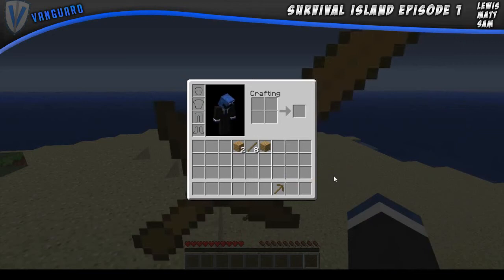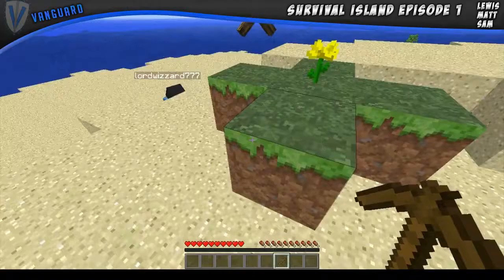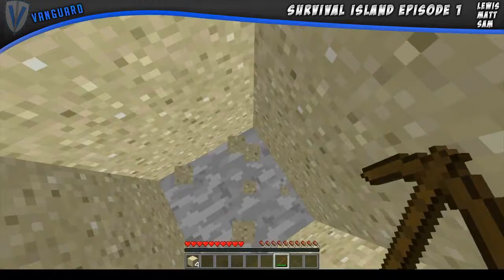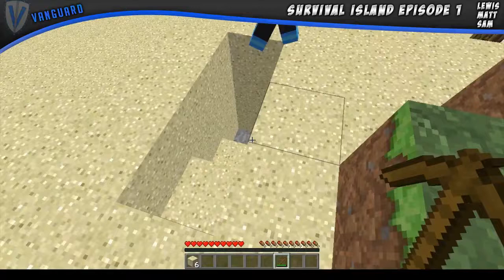There's a wooden sword each and I'll start mining. There's a wooden sword down there, just over there. Done it. There's lots of sightings at the end. I'll just mine lots of stone now.